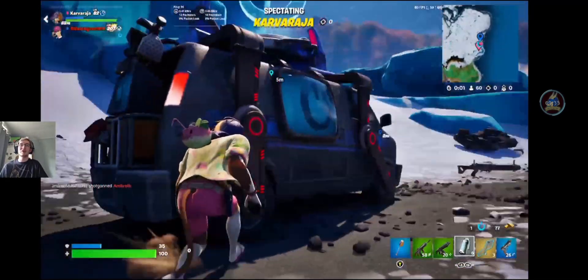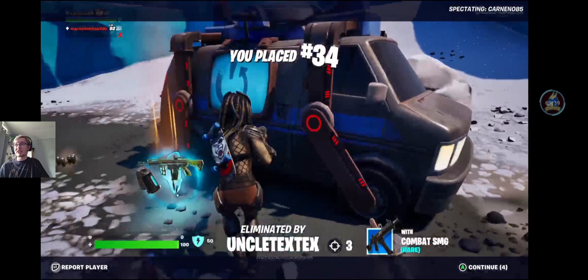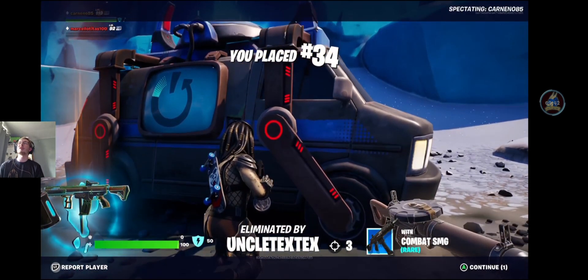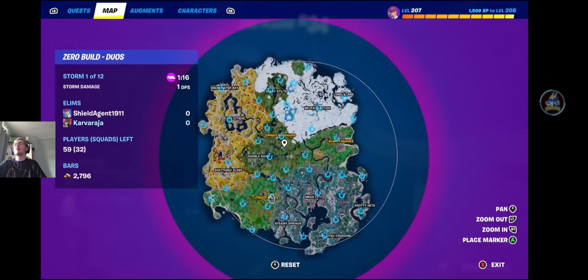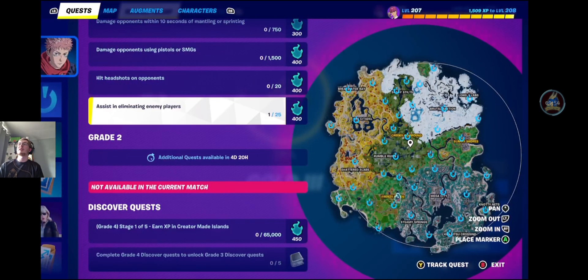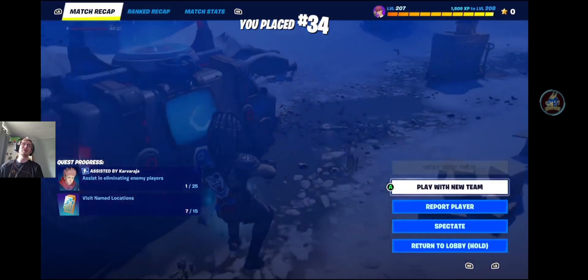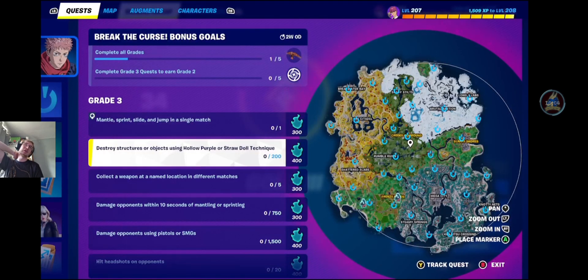I'm going to drop down to gold now. I didn't get to show you guys how to do the quests. But in terms of the actual quests themselves — Break the Curse — the key one I can probably help you with is the Straw Doll technique. Obviously you've got to wait for the Cursed Llamas to spawn in. Make sure you kill those, get one of the powers out of it, and use that to destroy your structures and objects. Particularly the Hollow Purple will help you. Thanks for watching guys and I'll see you all in the next one. Peace.